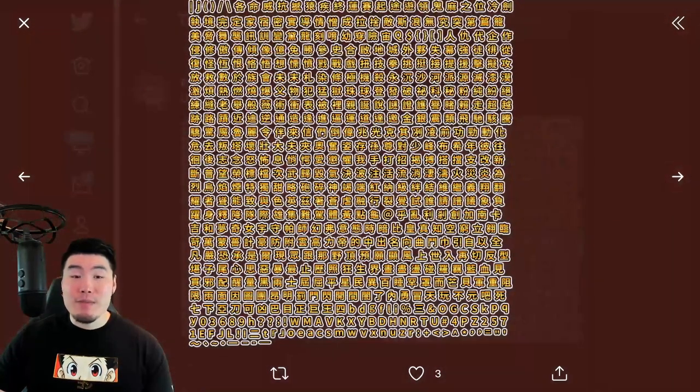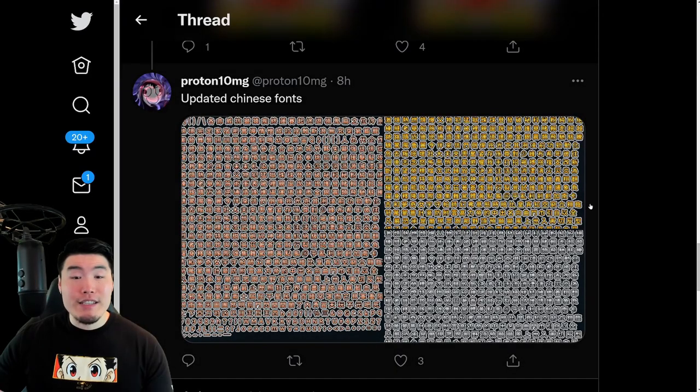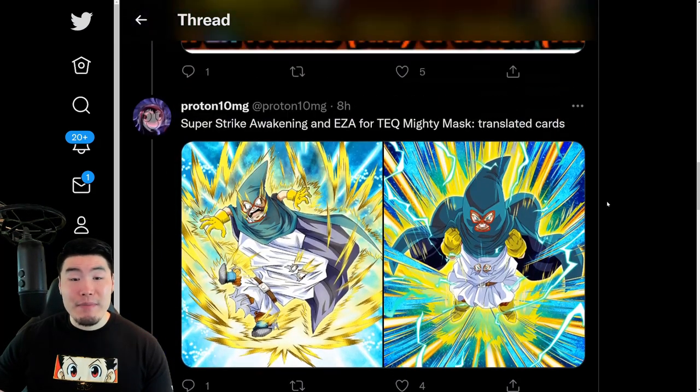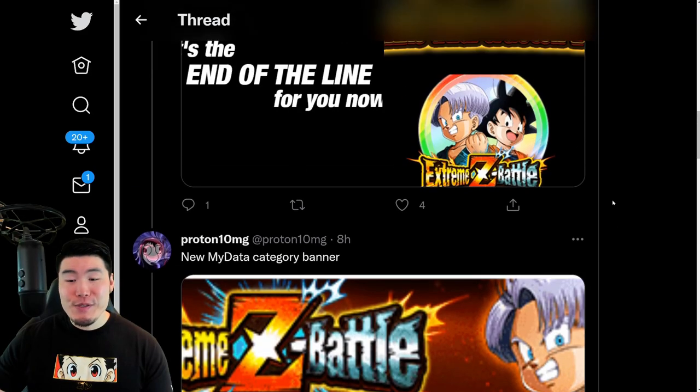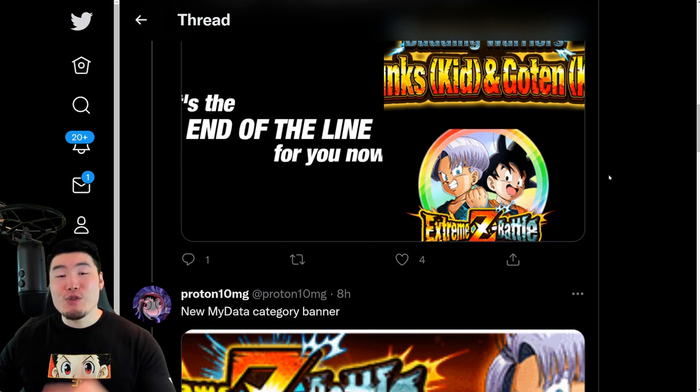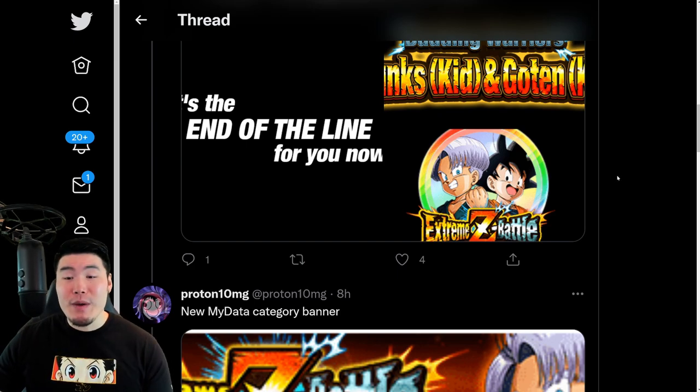I didn't realize there were three different colors for each language, maybe. But we have some bronze characters, we have some gold characters, and we also have some silver characters — updated Chinese fonts. Super Strike Extreme Z Awakening for the Tech Mighty Mask. And also, a bunch of assets related to the LR Mighty Mask or Goten and Trunks Extreme Z Battle slash Extreme Z Awakening.